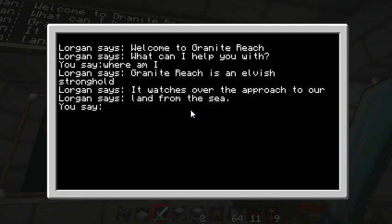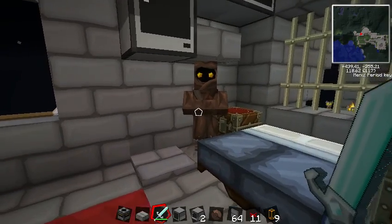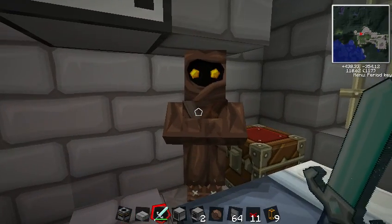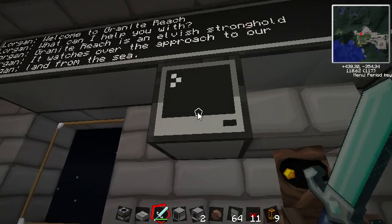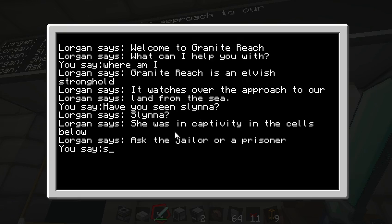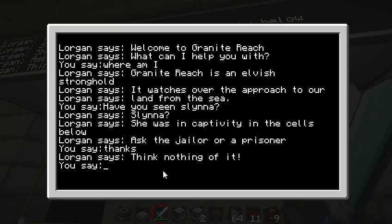So in this quest we're going to be looking for a woman named Slyna. So we ask, 'Have you seen Slyna?' He responds: 'Slyna? She was in captivity in the cells below. Ask a jailer or a prisoner.' So we go ahead and say 'thanks,' and he says, 'Think nothing of it.'